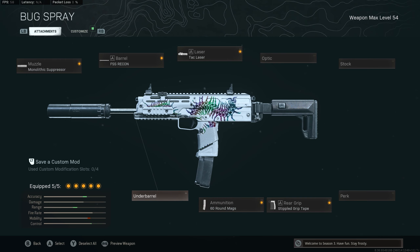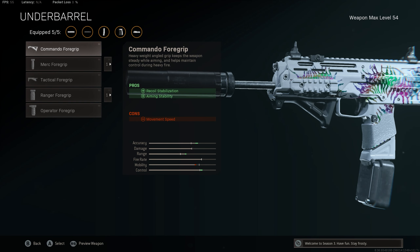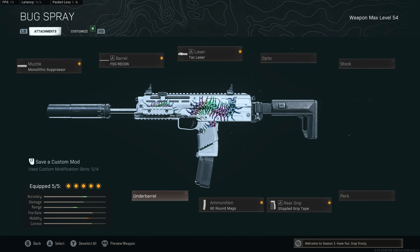I used to roll with the underbarrel, but it really isn't necessary. The MP7 is a straight-up laser beam — you don't need an underbarrel on this. It's shooting straight. But if you feel like you need it, slap it on, maybe replacing it with the stipple grip tape.